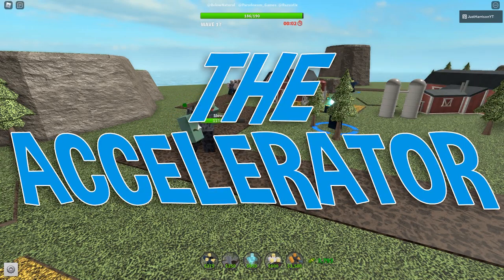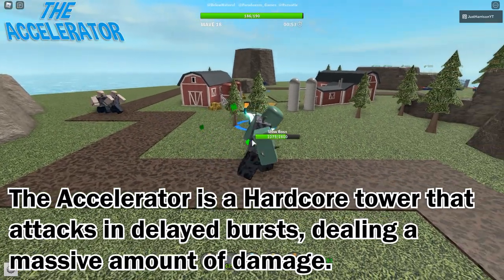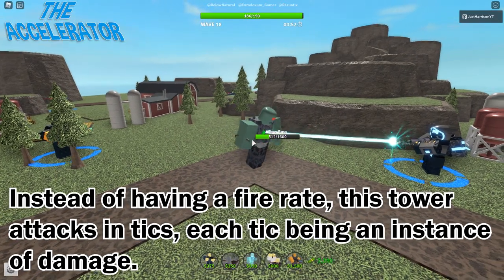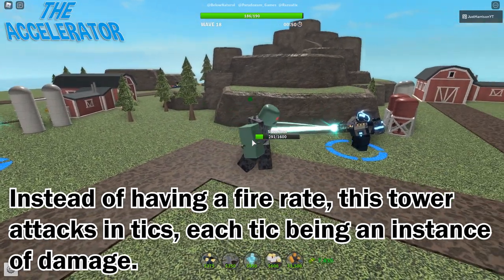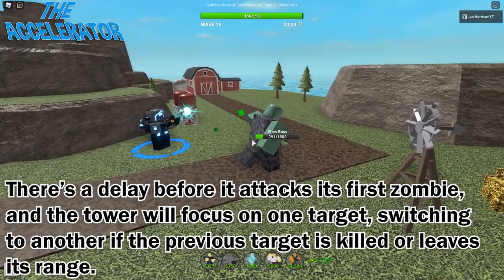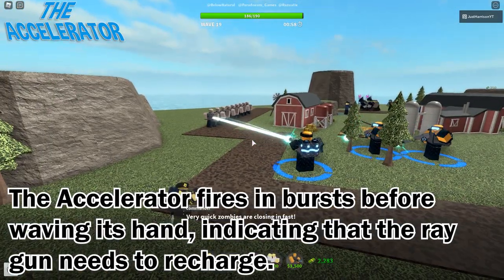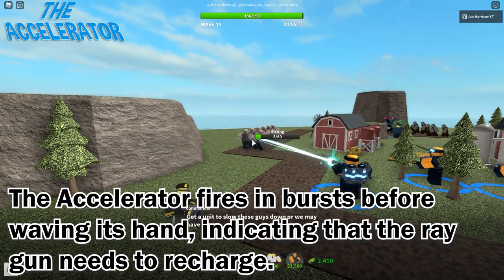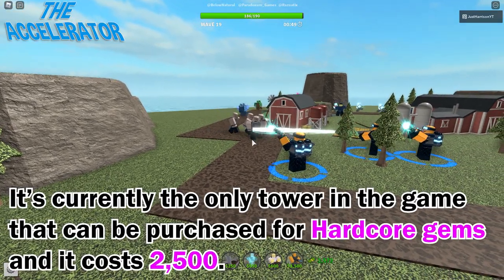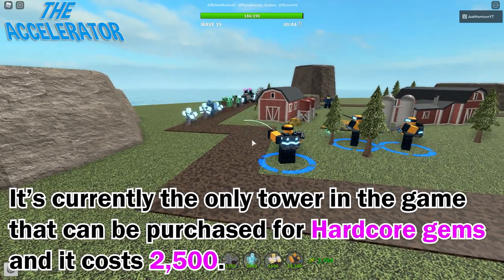The tower I'm going to be covering in this video is the Accelerator. The Accelerator is a hardcore tower that attacks in delayed bursts, dealing a massive amount of damage. Instead of having a fire rate, this tower attacks in ticks, each tick being an instance of damage. There's a delay before it attacks its first zombie, and the tower will focus on one target, switching to another if the previous target is killed or leaves its range. The Accelerator fires in bursts before waving its hand, indicating that the ray gun needs to recharge — or possibly just saying hi to the zombies, we don't know for sure. It's currently the only tower in the game that can be purchased for hardcore gems, and it costs $2,500.